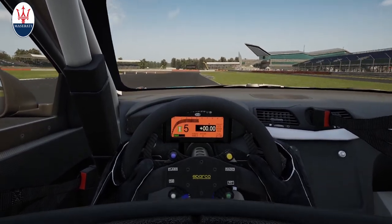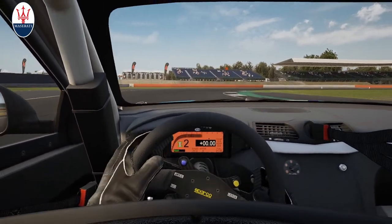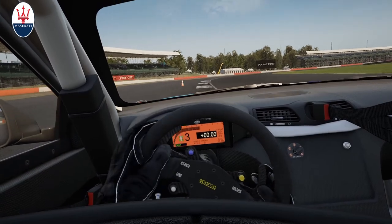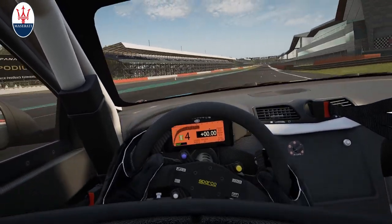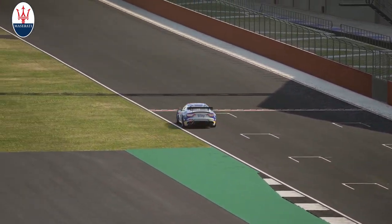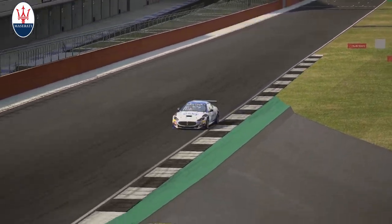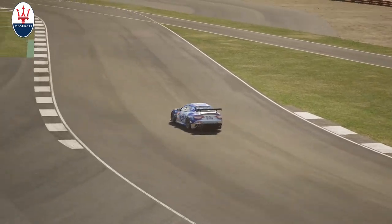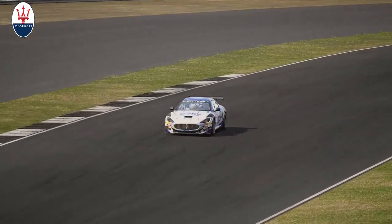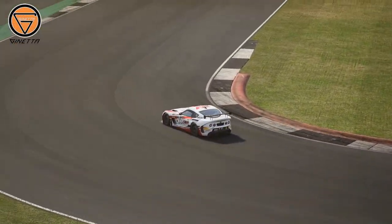The Maserati is a bit of an outlier as it interestingly doesn't feature ABS or traction control and therefore requires smooth inputs, especially regarding braking, to get up to pace. Other than that, it is another lightweight beast that feels quick and has lots of potential if you can consistently be smooth enough. Its only real downside would probably be wet races, as those are typically very demanding on the ABS and traction control side, which is quite strange and hard to explain.